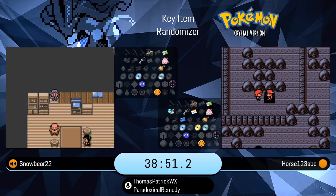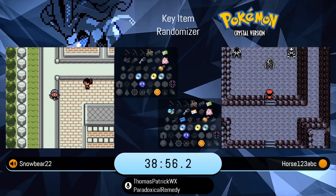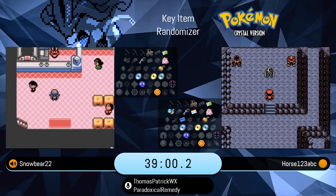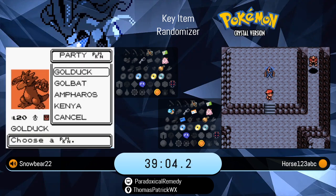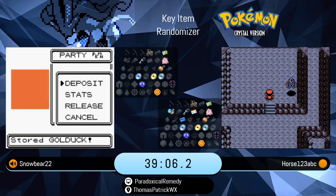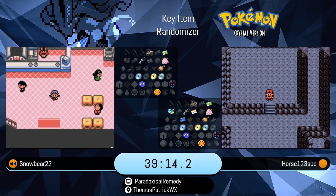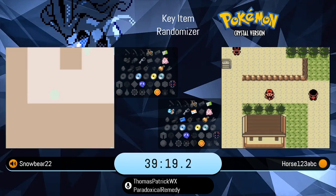Snowbear does hand in the lost item, gets Flash, and Horse just defeated Rival 3. We actually don't have his audio to listen to the roamers, but we'll get it on Snowbear's side in a few minutes' time. So the starters — I know you have the list up. It was Golbat, Sudowoodo, and Pichu, correct?